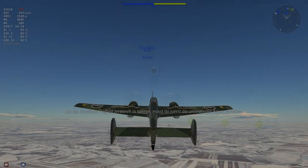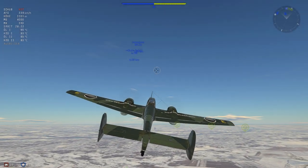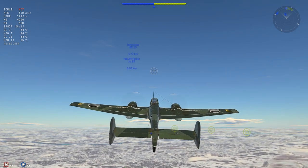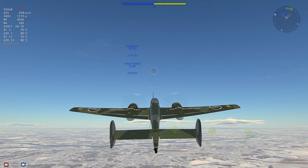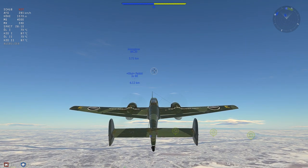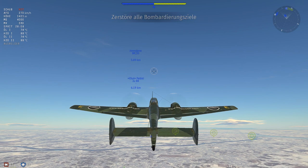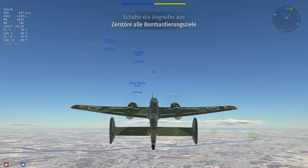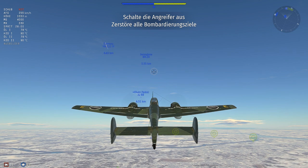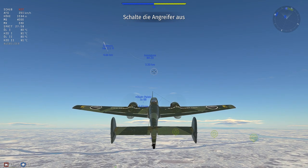Wir sind bereits in der Luft. Wir haben einen Luftstart auf rund 1.000 Meter mit unserem schweren Jäger, der Messerschmitt Bf 110 C4. Gleich zu Beginn die Qual der Wahl: wollen wir nach oben oder gehen wir gleich nach unten? Meine Wahl ist, ich möchte jetzt eher nach oben, denn ich habe auch keine Bomben mit.